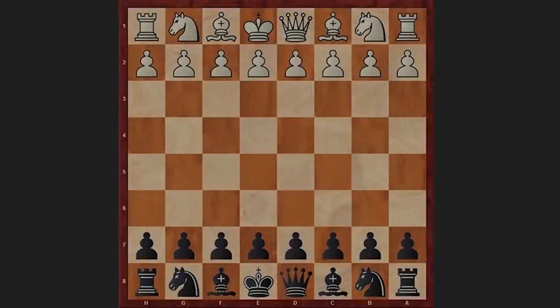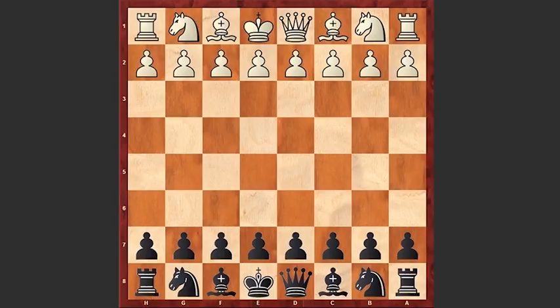Hello chess lovers, let's have a look at a game played by Ratmir Chalmov and Mikhail Tal. The game was played in 1949 in Riga and this was a chess simul. But before analyzing the game, a brief reference from the book, The Life and Games of Mikhail Tal.